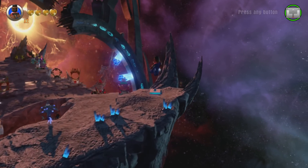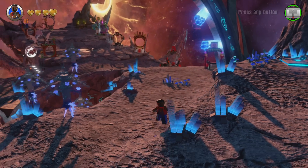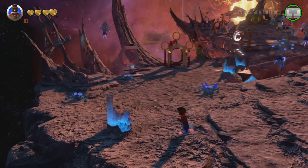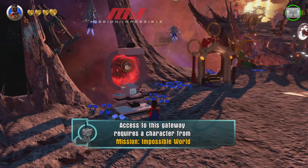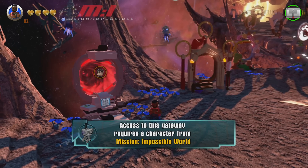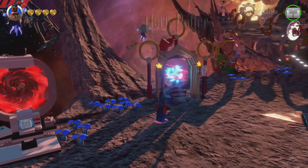This shard contains all the portals for the new Season 2 content. Over here on the left, the first one we have is Mission Impossible. You'll need that level pack to go in there, but you can see there's a little computer that he dives down from the vent from. So that's Mission Impossible.